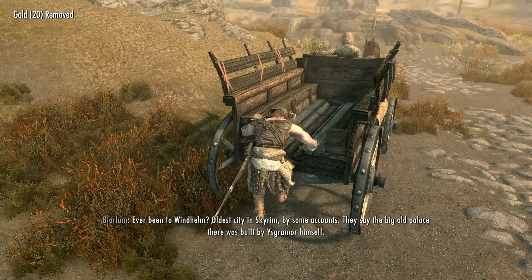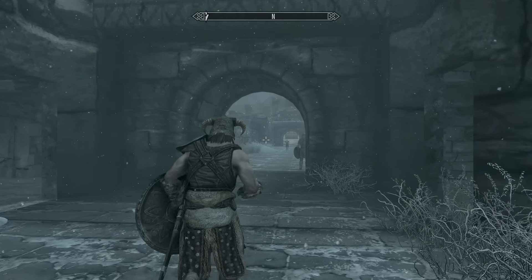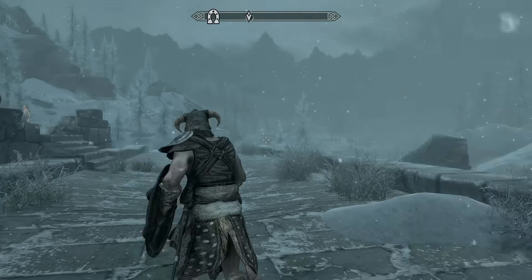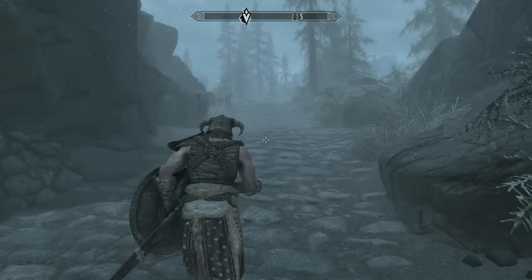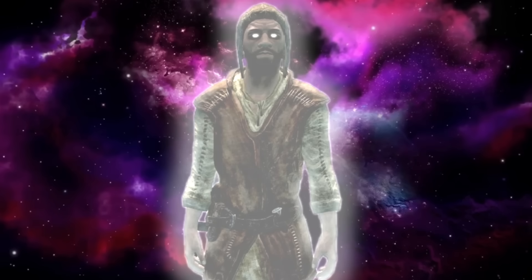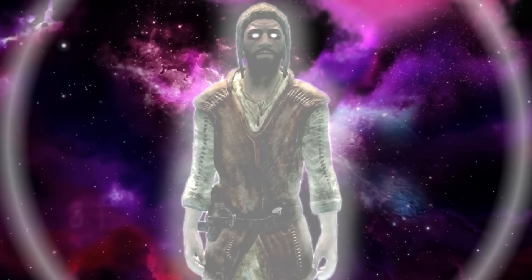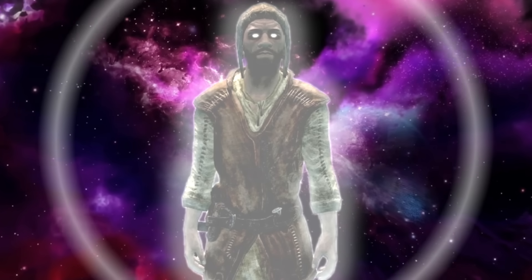Then I make my way to Kynesgrove to kill Saloknaax. On the way, the courier decides to scare the shit out of me by sprinting towards me menacingly. After outrunning him, he appears directly in front of me. I think this adds some proof to my theory that the courier is an omnipotent being, like the Kanker sisters from Ed, Edd and Eddy.